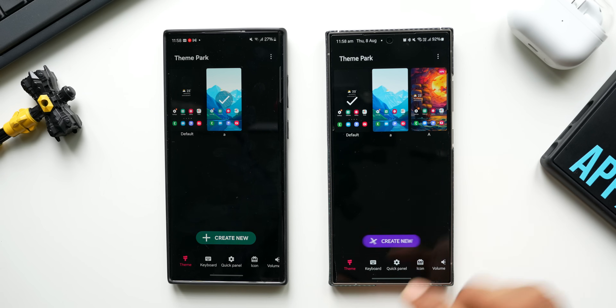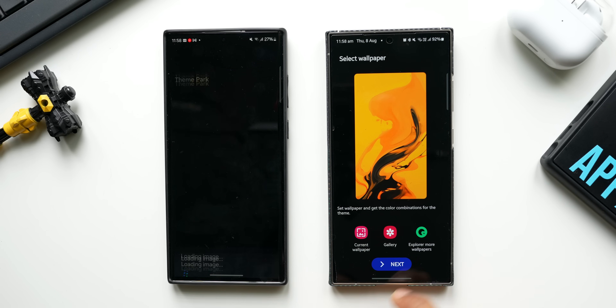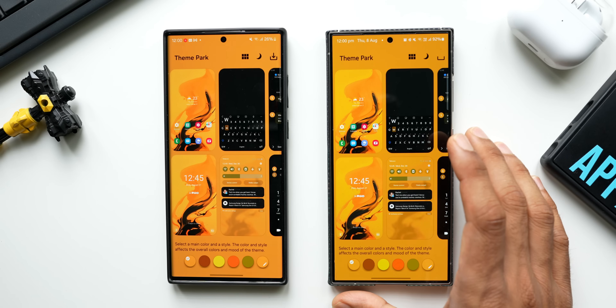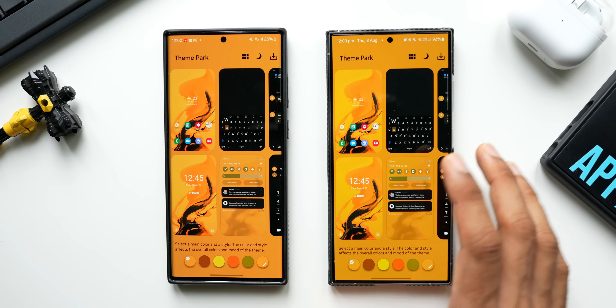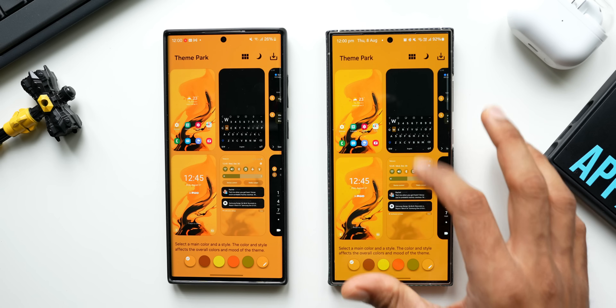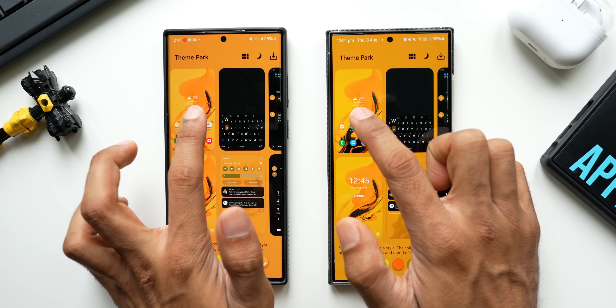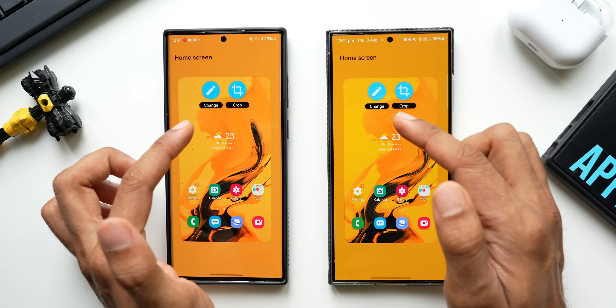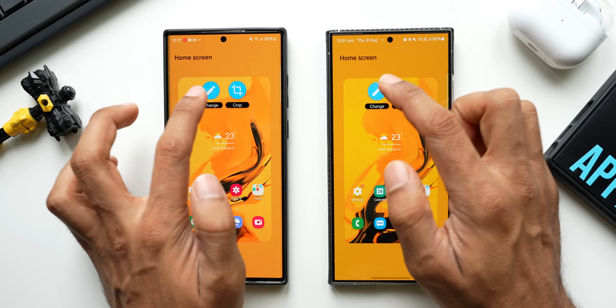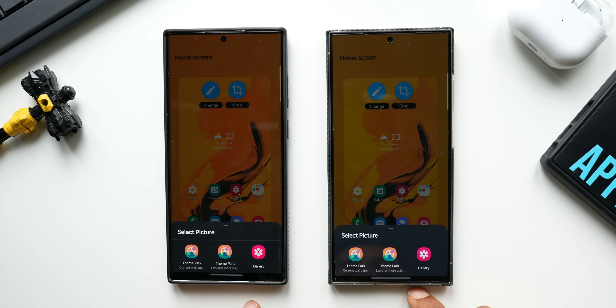I'll tap on 'Create New Theme' on both devices and tap next. Here you can see that based on the same wallpaper, Theme Park Engine has picked up colors for different elements across the operating system. On the top left corner is where we change the wallpaper — let me tap on that. We have options to change and crop the wallpaper; I'll tap on 'Change.'